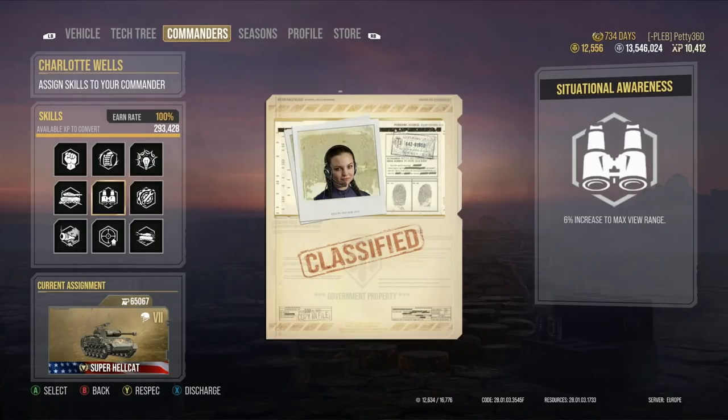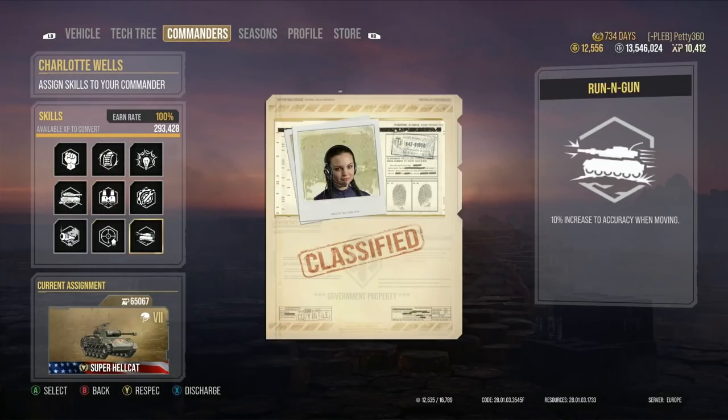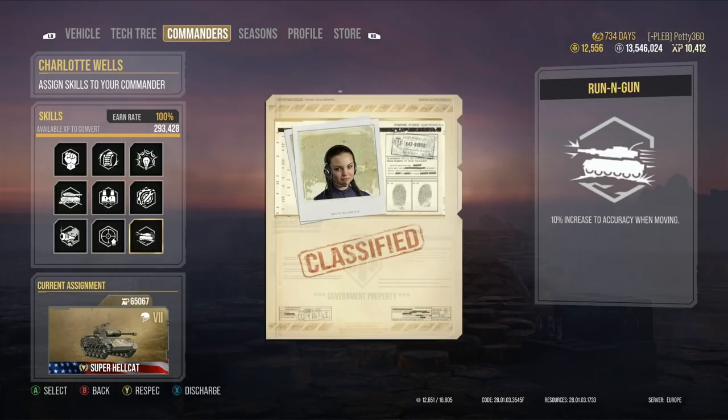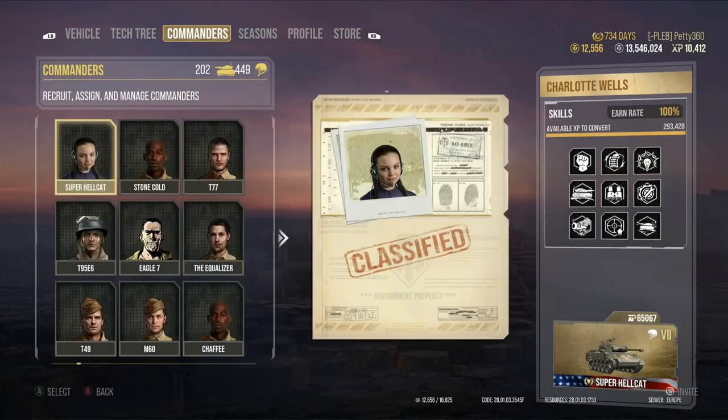Steady Aim and Run and Gun are there to make the gun as accurate as possible — 10% accuracy increase is always what you want. Run and Gun means if you get caught moving and need to pop a shot, that 10% accuracy boost when moving can clutch things out. You could swap Run and Gun for Rapid Aim to improve turret rotation, which is fair — the turret traverse isn't the best for a turreted TD. But I'm not too fussed about it; I'd rather buff everything else about the tank.